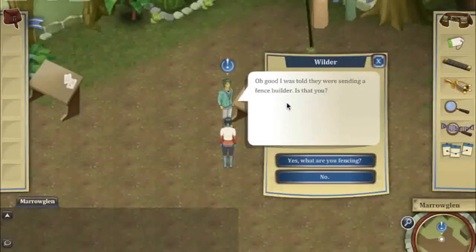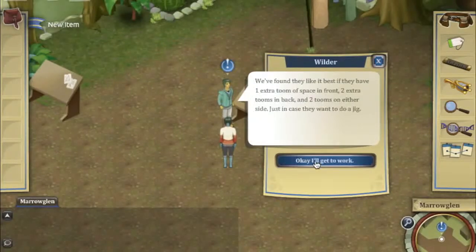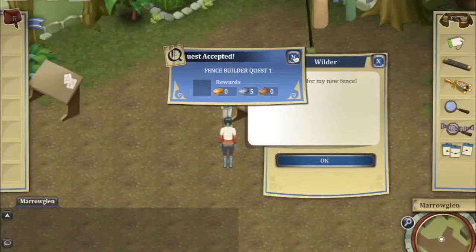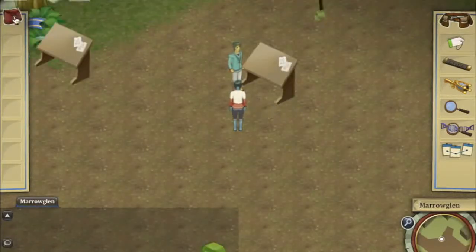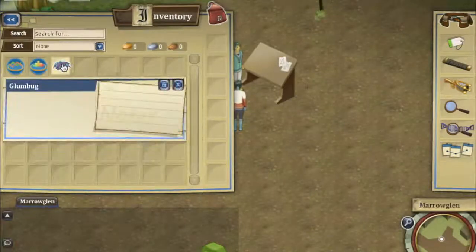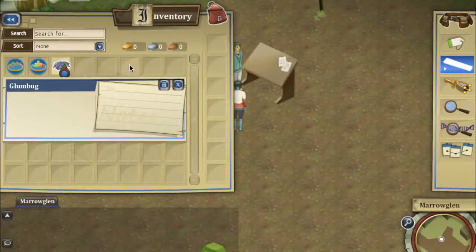So I'm going to talk to Wilder here, who's asking me to help him build a fence. I'm willing to help him build a fence — this is part of the geometry quest line. He's asking me to build a fence for this particular little creature here. This is a glumbug, and in order to figure out what size this fence should be, the first thing I need to know is how big is this bug to start with? So I have a tool that will help me to measure it.